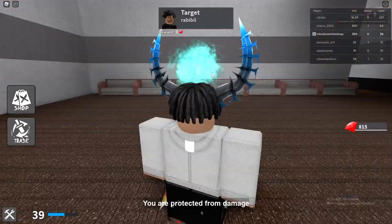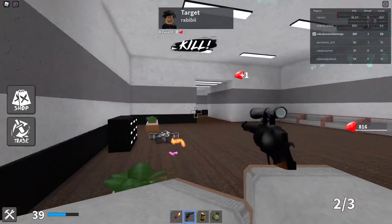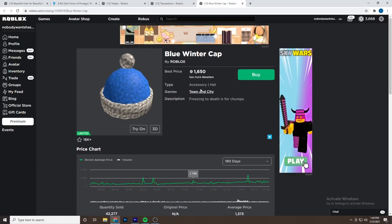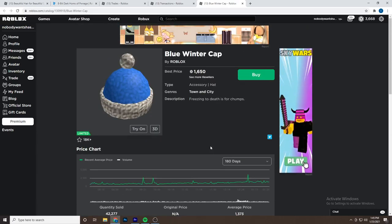Unless you have an item that sells for a lot and has a pretty low RAP, that's worth keeping. For example, this item has a RAP of only 1,300 and is selling for 1,600 — about a 300 Robux difference — which is good enough to sell on its own without needing to downgrade.